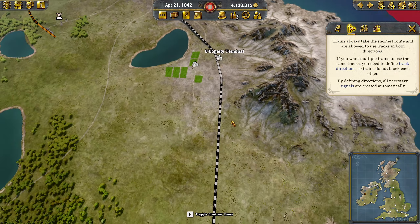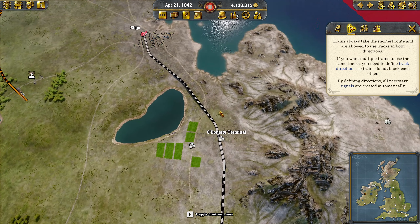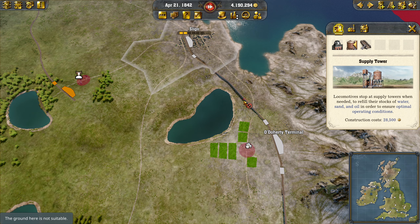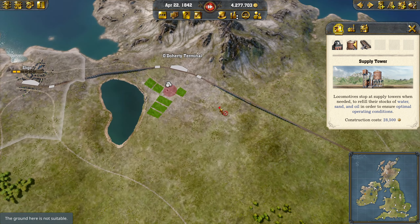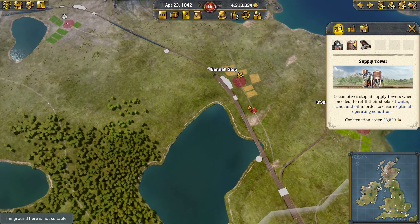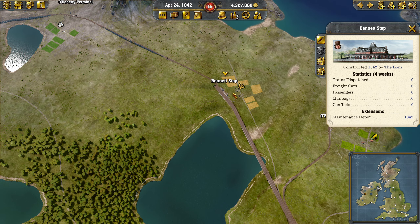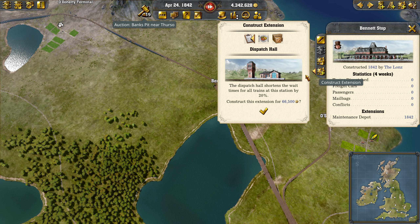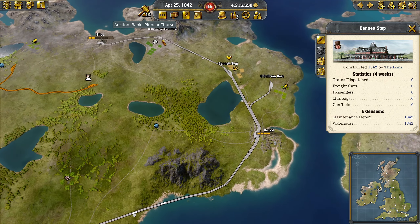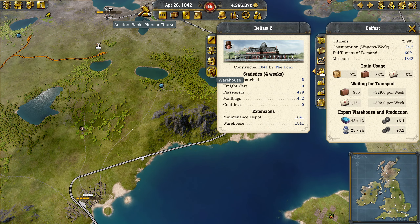And then we'll get the link set up straight away. One forward, one backwards, same over here. I'm not going to forget them — one supply. We'll have to put it on this link. And we'll get another one there and we'll go into these guys. We will build both the maintenance and the warehouse. We're going to put it on Bennett's stock because it's got the sugar next to it.